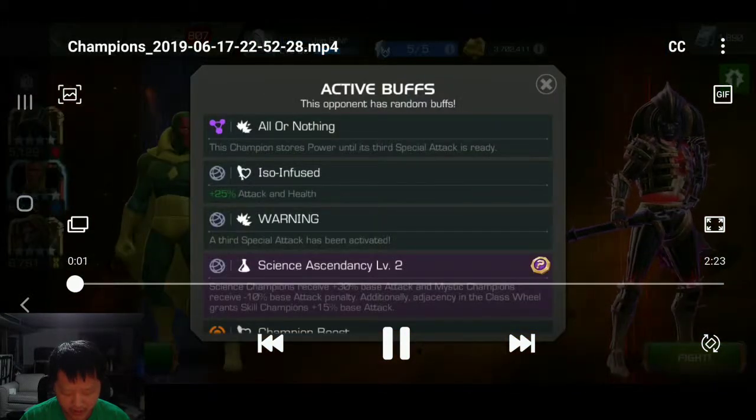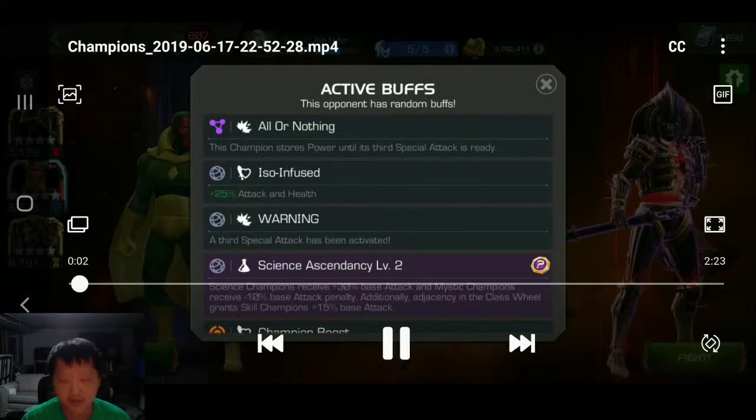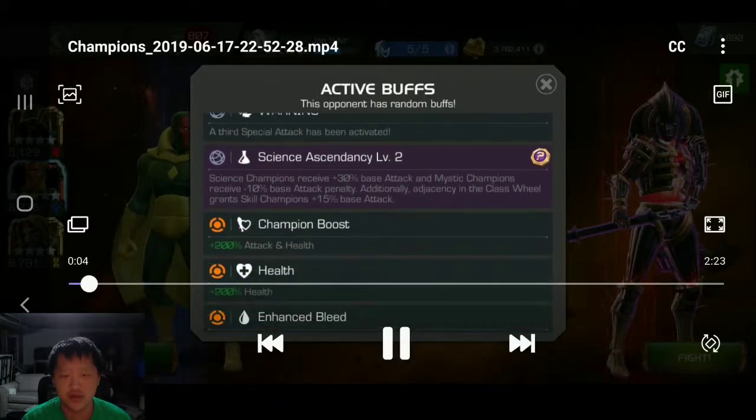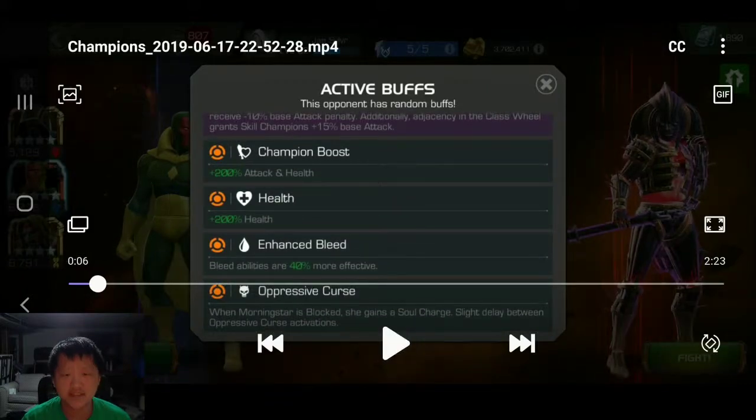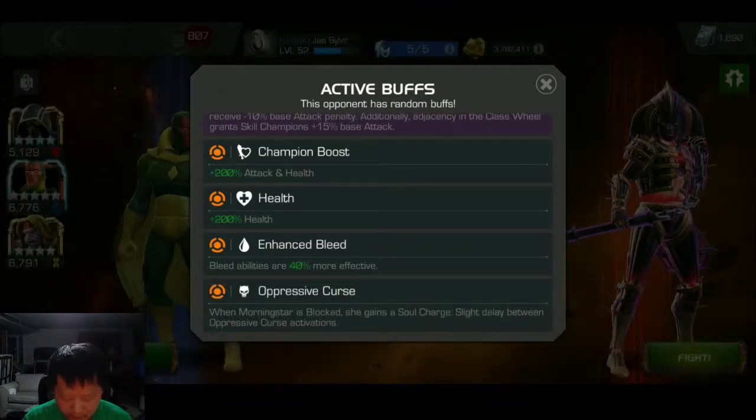So if I let this go here, you can see that the very far left node — the link node — is 'All or Nothing,' which means that she will store her power until her third special attack. And because of that, if you bring Vision specifically, because he is also bleed immune, and looking at the other nodes on her, the local nodes are enhanced bleed. So if you're bleed immune, you can completely ignore this.